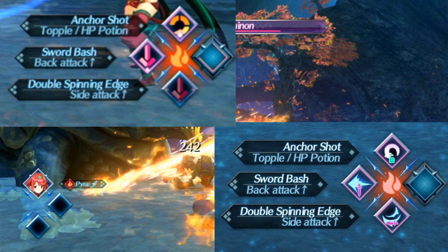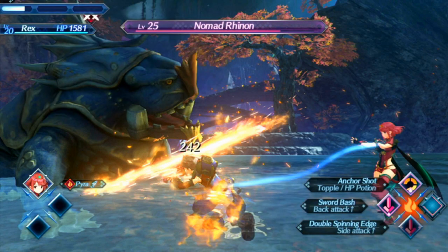The most interesting part is the arts icons. In the beta version, Anchor Shot is literally just an arrow going in a circle, and Sword Bastion's Double Spinning Edge are just arrows pointing down. To be fair, these are probably just placeholders — it would be confusing to give multiple arts the exact same icon. So I'm pretty sure those are placeholder icons. Everything else looks almost exactly the same.